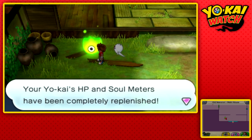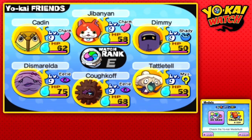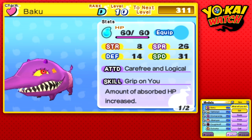Let's equip Baku. Level 10 — okay, this thing is not the highest in the strength stat, but its spirit is out of control.